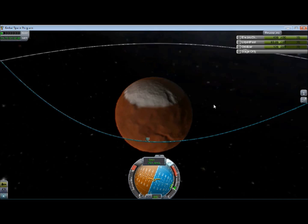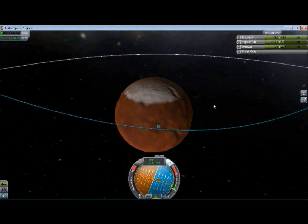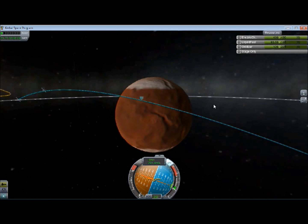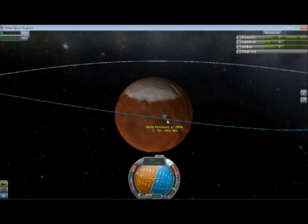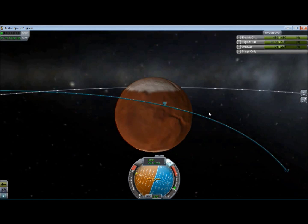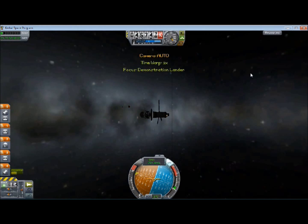Let's adjust our orbit a little bit so we come in over that. We gotta burn a little bit farther north. A little bit more. Now I gotta burn west again — that periapsis is way too high. We gotta actually hit the atmosphere. Alright, that looks plenty deep in the atmosphere. Let's just go for it — if we miss our landing spot, well, it's just a demonstration. Let's check things out once we get in there close, because I can adjust the trajectory a little bit.